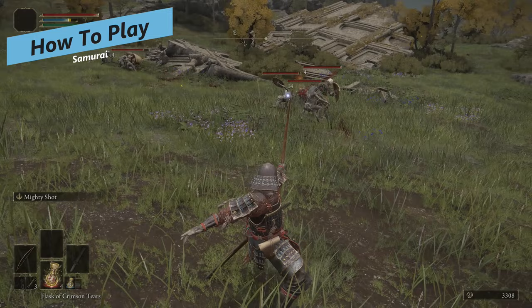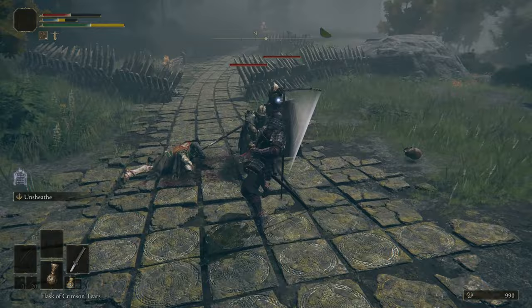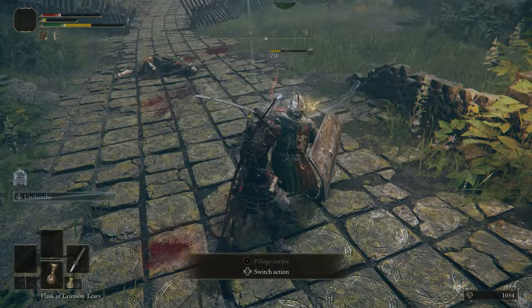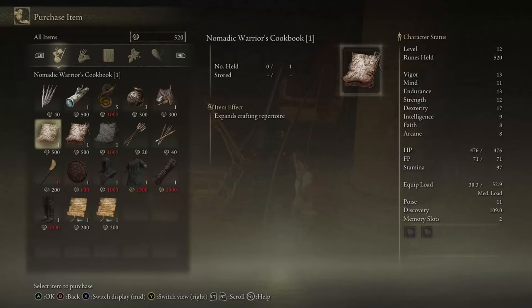With the bow, you'll use it to thin out enemies — firing arrows, using that Mighty Shot Ash of War which does tons of damage and one-shots a lot of enemies — and then once they get close, you kill them with the Uchigatana using the Unsheathe Ash of War, which is extremely solid. It has such a quick attack and does tons of poise damage where you can knock enemies down and critical hit them. You're going to be using those Ashes of War heavily between Mighty Shot and Unsheathe, switching between the Longbow and Uchigatana for short and long range.